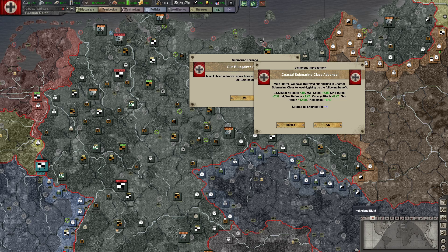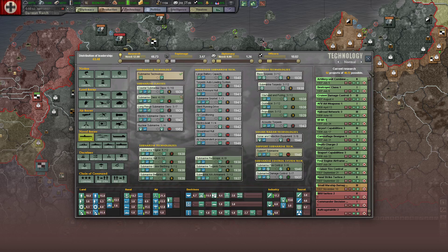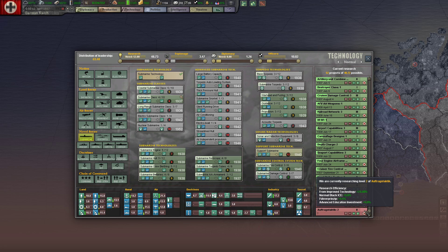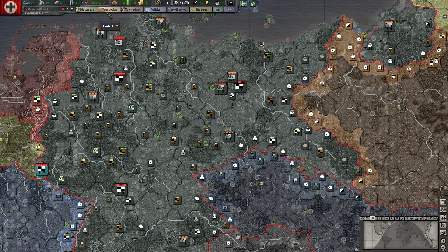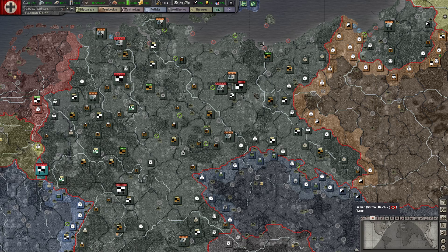Coastal submarines class advanced. That leadership hit — down 10% — is really hurting us. One of those unpronounceable German words. I might be able to pronounce it if I heard it slowly enough. What was I going to look at? Oh yeah, intelligence, because we've had our blueprint stolen. We have the maximum amount of spies coming in internally, and we're also counter-espionaging. We still have 98.